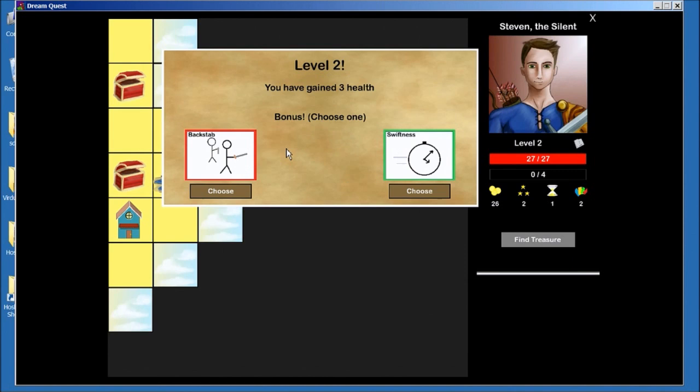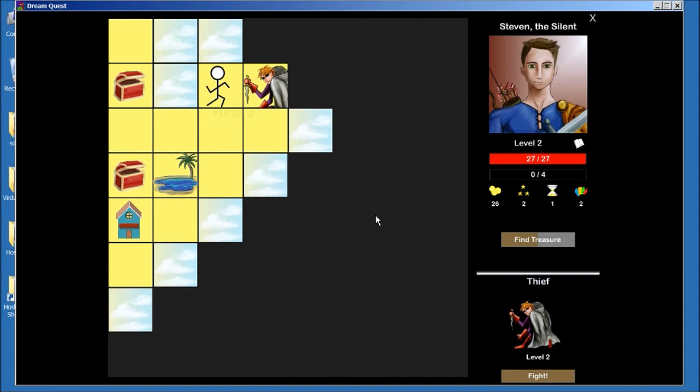So I leveled up. Hmm, I don't know what I want. Backstab or Swiftness? I want Swiftness. It cycles, it draws me a card, gains me some actions. There's no real harm in putting it in my deck, and there are other things that combo off of how many actions I have in play, so it's pretty good to have.